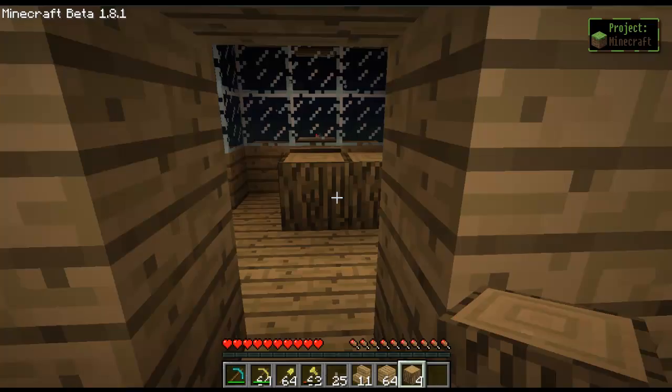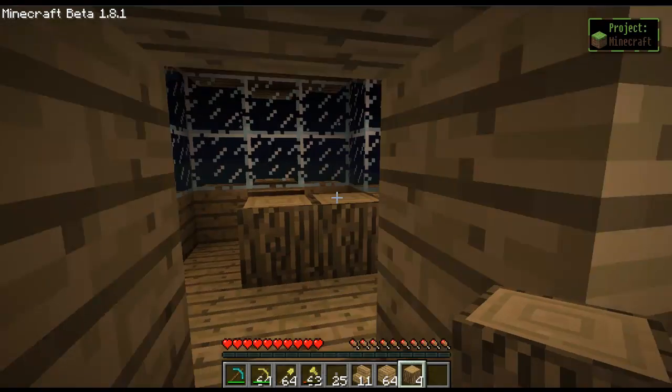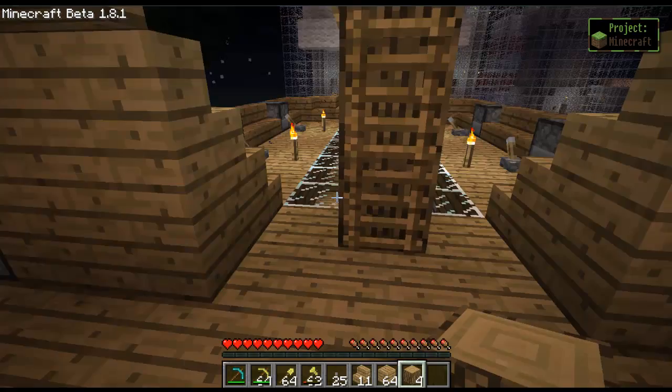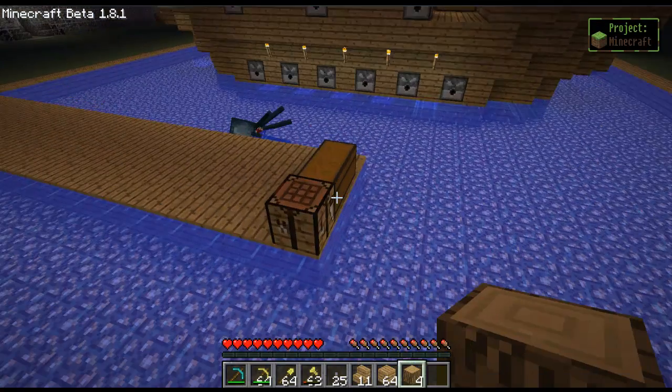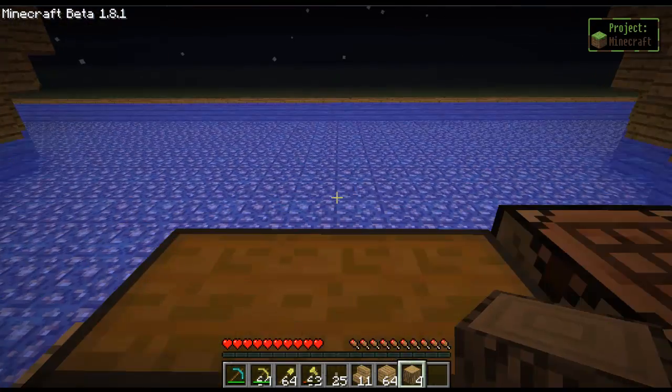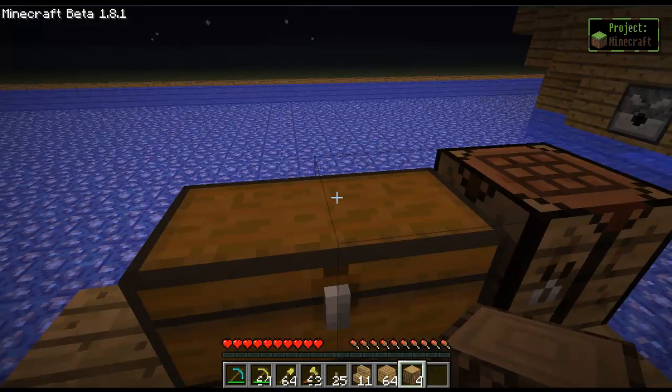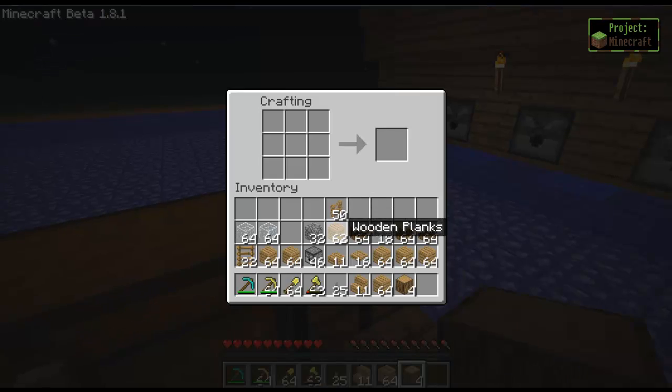Don't have any pressure plates either. Let's go craft some things real fast. Let's put in all this wool — we don't need it right now as we finish the sails. Let's make a few signs.